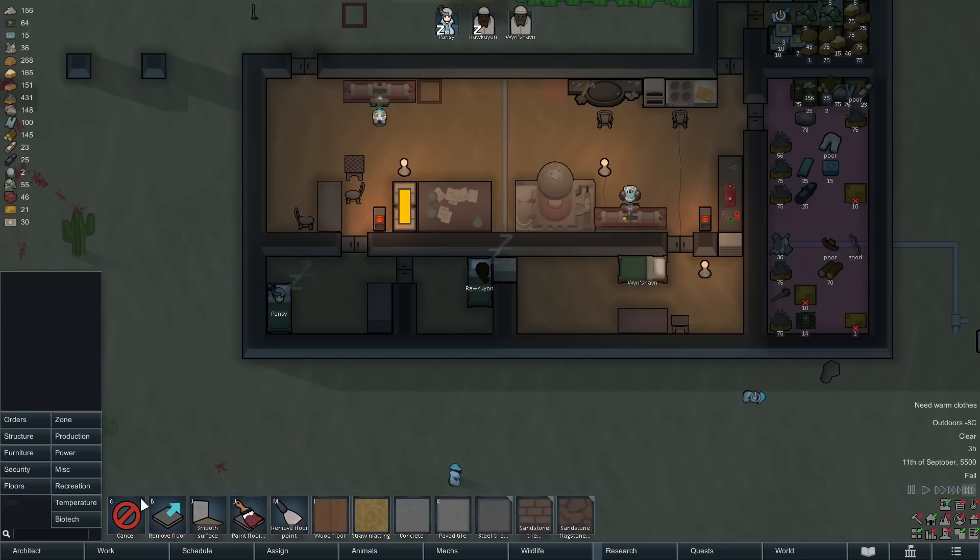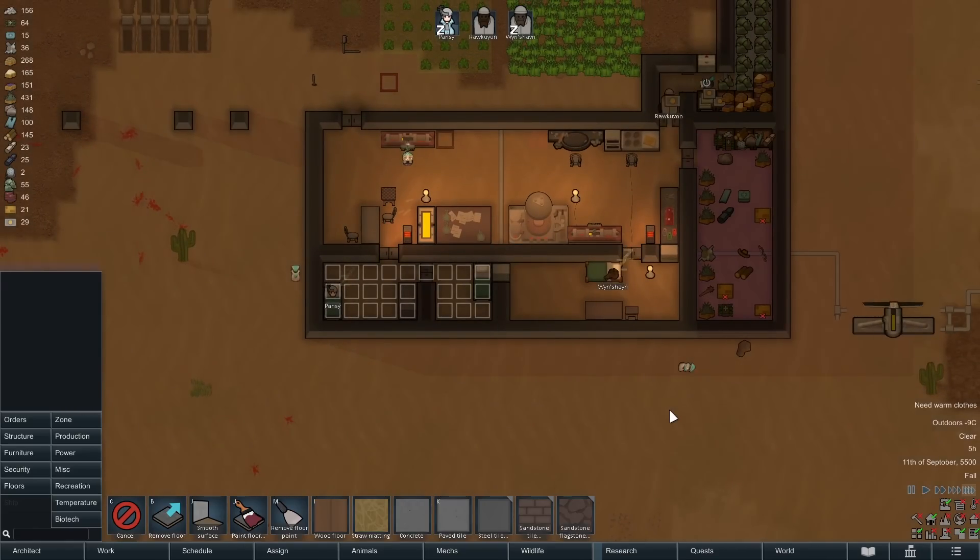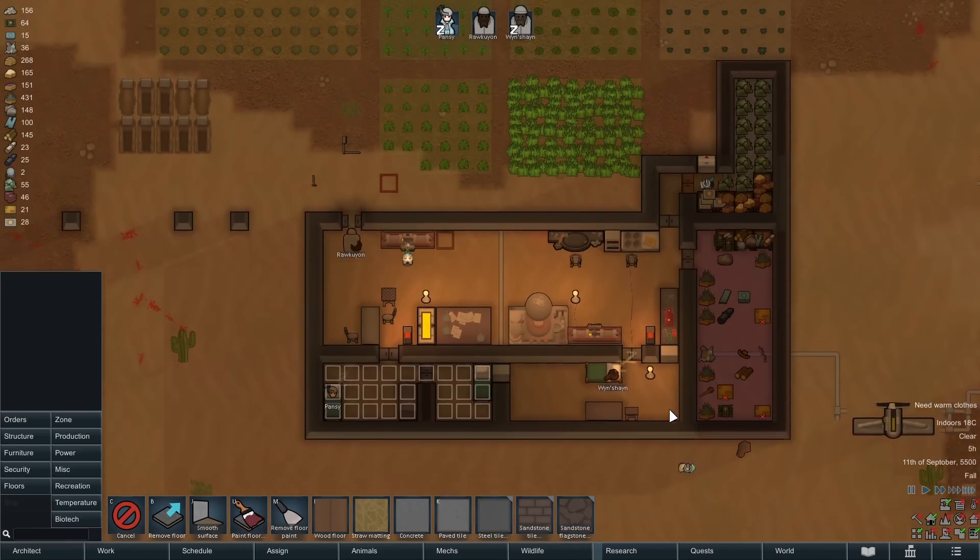One of my little robots went to sleep down there — we're going to have to go rescue him. But before that, we're going to put in some nice wood flooring to spice up those little teeny-weeny bedrooms a little bit.